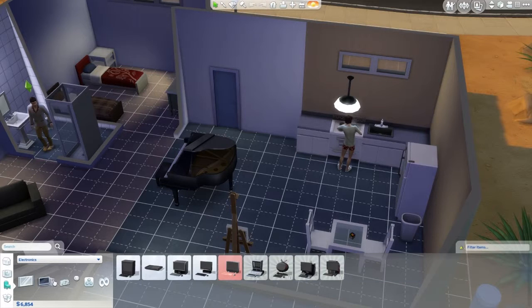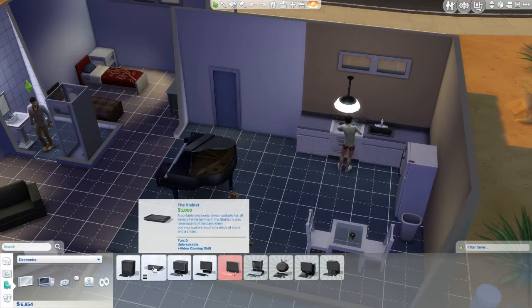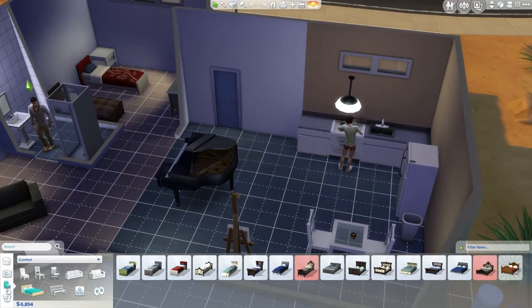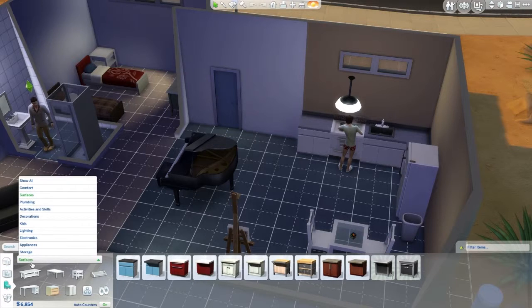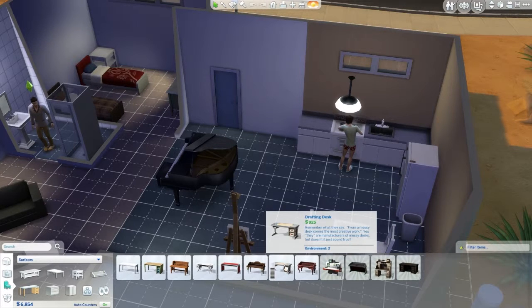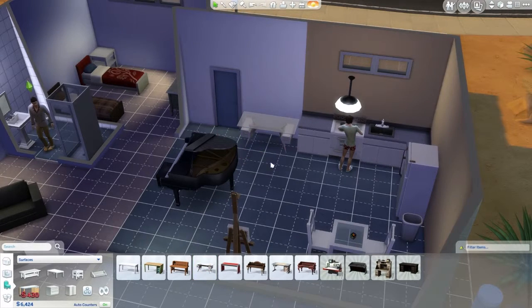Should be in here, right? Just a standard one. We'll get a table first. Where do I find tables? Surfaces? Are there desks? There. Beautiful. That one looks cool. Let's get a simple one - the T1 Fighter desk. Beautiful name. What am I looking for? Computer. Wrong one.